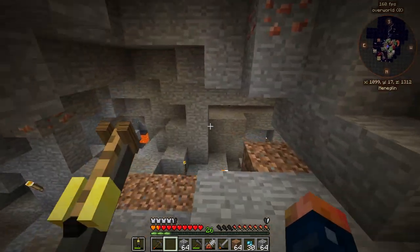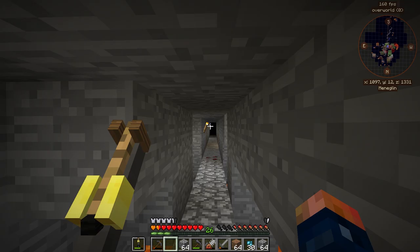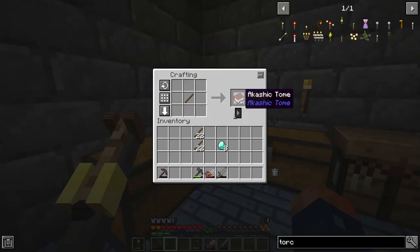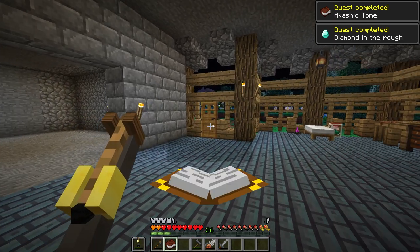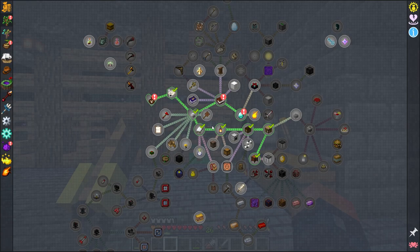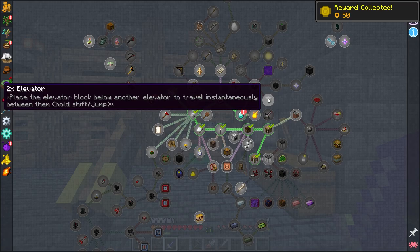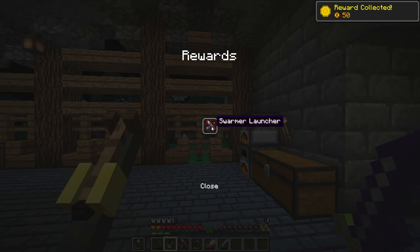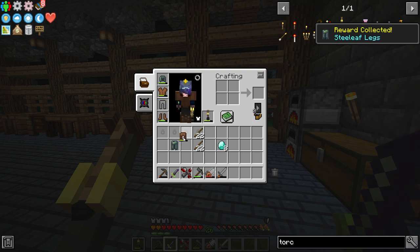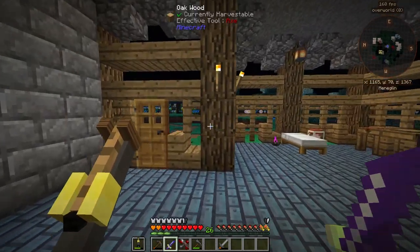We can now upgrade our pick through Tinker's Construct and get well on our way to mining a lot easier. Now that we have diamonds we can complete some quests. Let's place a stick in here and get the Akashic Tome — it's really cool, you can put books and guides into it. It unlocks a quest and gives a random reward. We got a bee sting, a swarm launcher, and some Stilleaf leggings — so I have a Stilleaf helmet and leggings now.